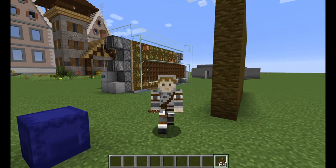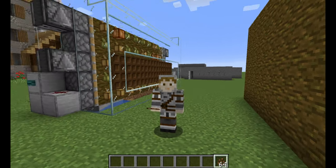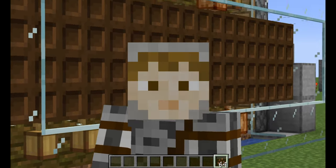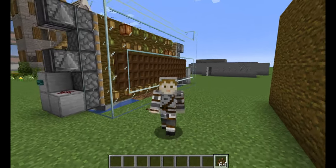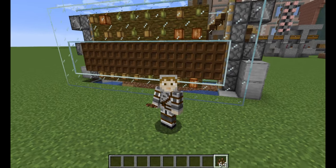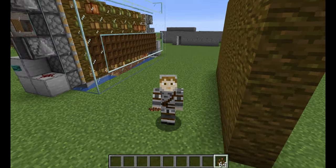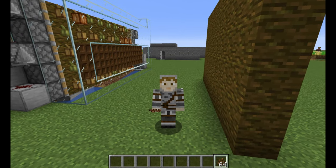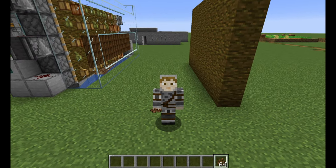Hi guys, welcome to my test world. You're with me again, RiskiestNight — welcome. Today we're going to be looking at a cocoa bean farm. Why would you want to farm cocoa beans? Well, other than the obvious — you get cookies — it also gives you a lovely brown dye, and it is pretty much the only source of brown dye, other than perhaps putting a cup of coffee on yourself.